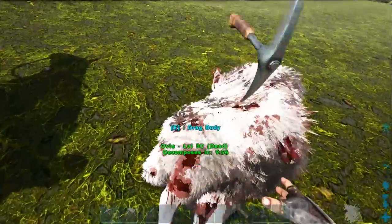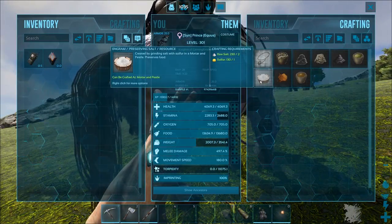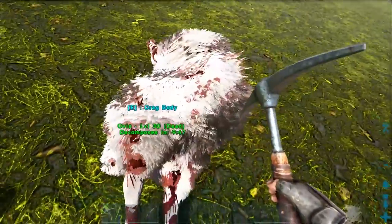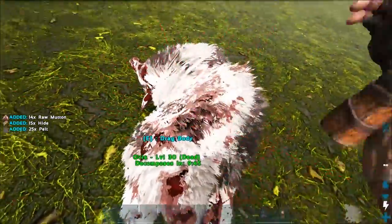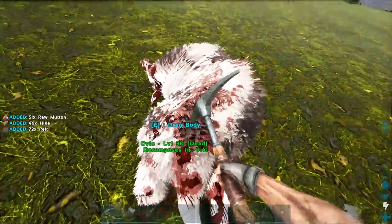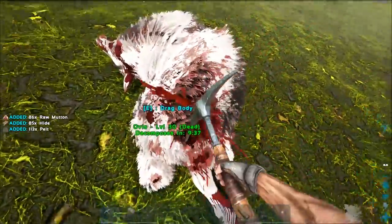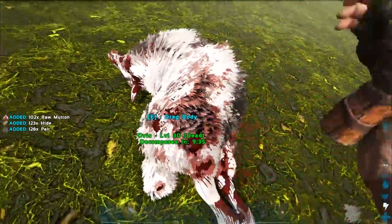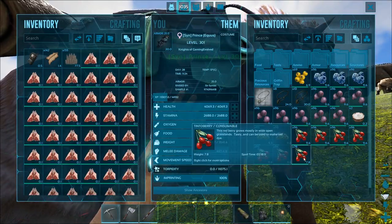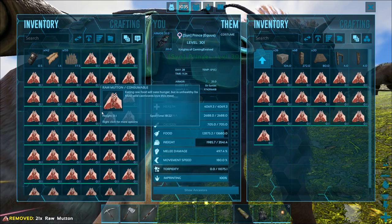I have a lot of raw salt on my horse here so I can keep making mutton, which will allow us to keep it fresh a little bit longer. Hopefully we can manage to tame this thing with what we have and don't have to come back for more. I don't exactly know all the spots where they spawn - I know a couple and I'm gonna go check those, but it might be pretty far away.